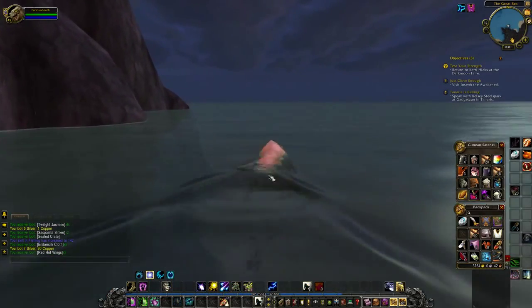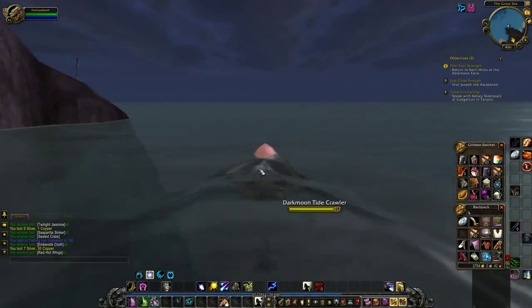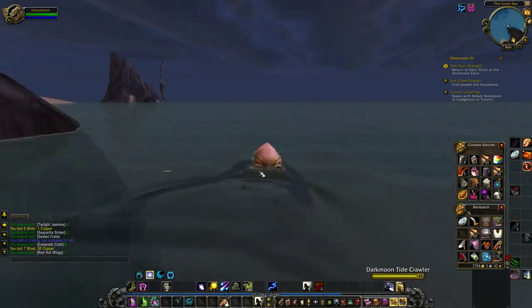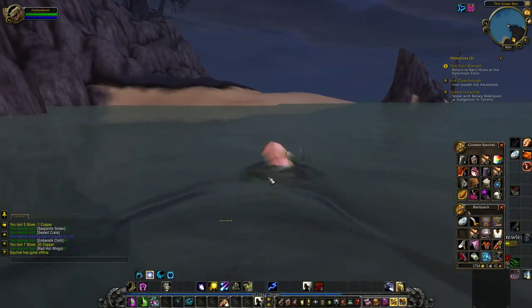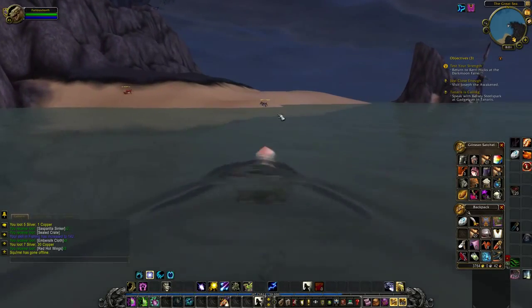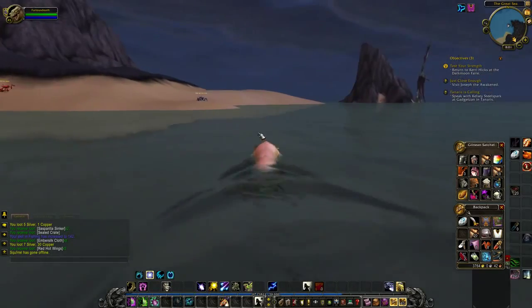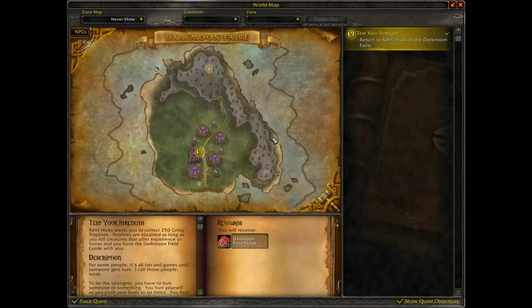A water walking potion may be useful, but one thing to mention is if you are using one and you have the fastest mount, they're most likely not going to respawn by the time you get all the way around. So I'm not even bothering with it — my pace is good enough for everything to just about respawn by the time I get around.